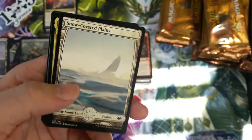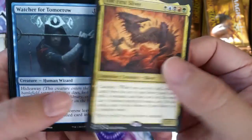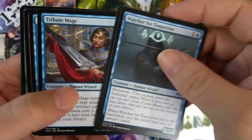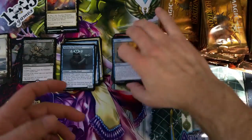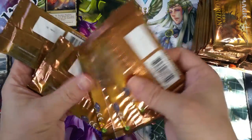Spirit token — that's a creepy piece of art. Snow-covered plains. And our first mythic: The First Sliver! That's a great hit, that's a beautiful hit. Watcher for Tomorrow, Icehide Golem, and Tribute Mage — that's interesting. Let me just double-check these serial numbers real quick — all North Carolina 90441.